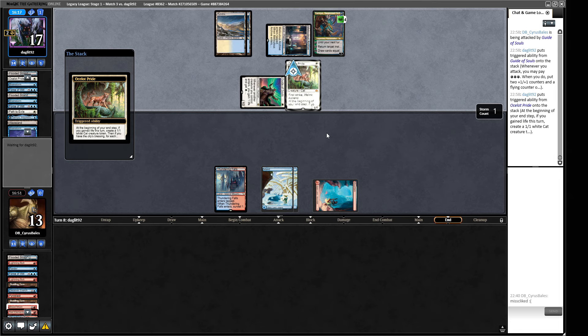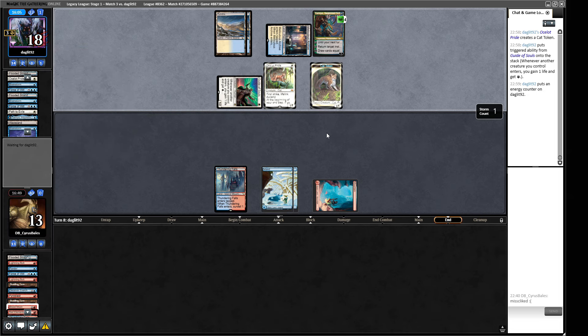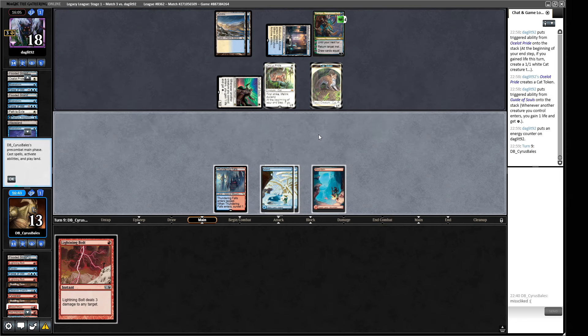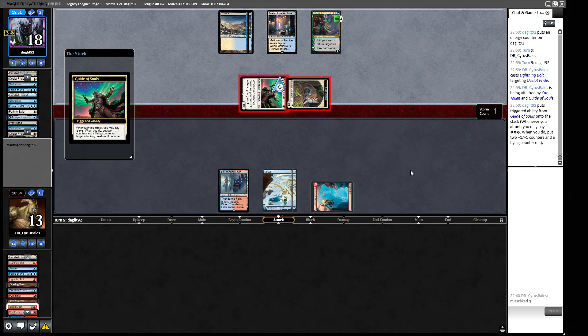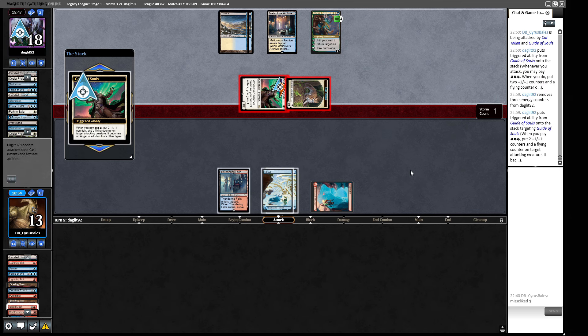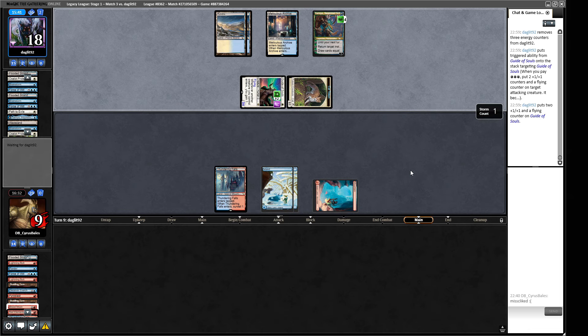They've got Guide of Souls and Ocelot Pride clogging up their deck and they always seem to have the right thing. It's not our opponent's fault they're drawing well, just irritating from our perspective. These two creatures are reasonable together and can snowball out of control, but from playing this deck yesterday I'm not convinced it's better than just having some other good creatures. Our opponent makes a little token and gains energy. Lightning Bolt a little late — I bolt the Ocelot because it's the one that ends the game quickly.